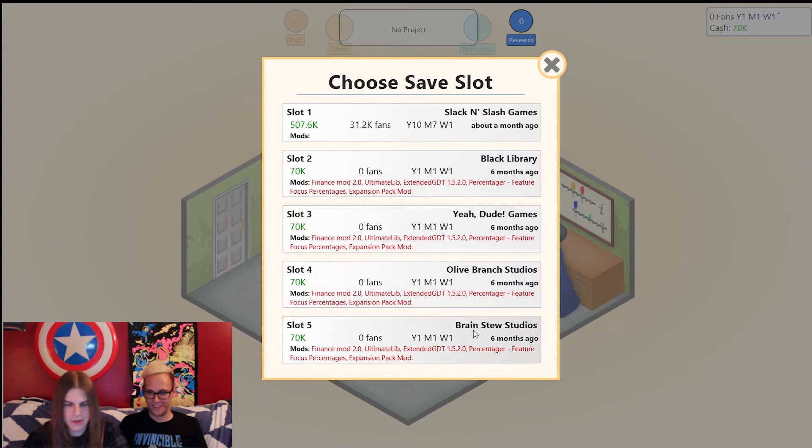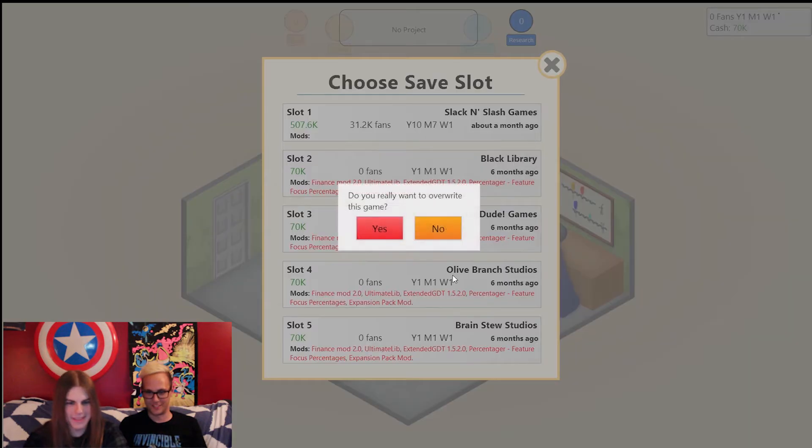We have to override one. Ozzie says just get rid of Black Library — okay, he hasn't played it in six months.